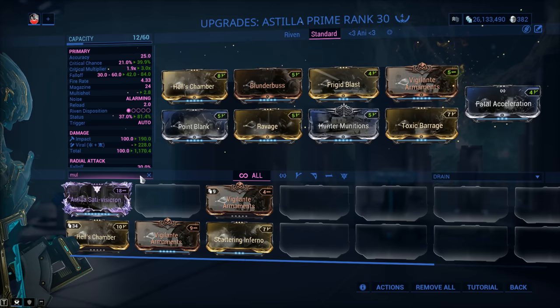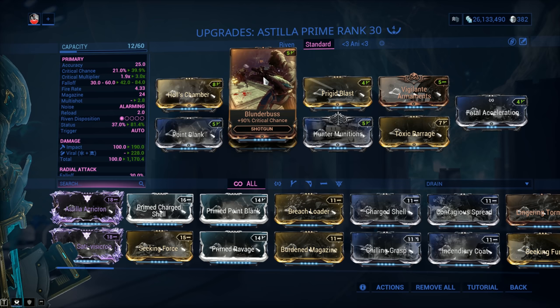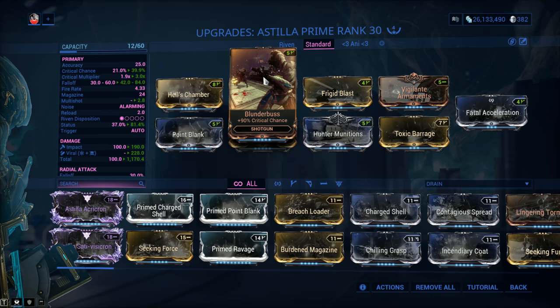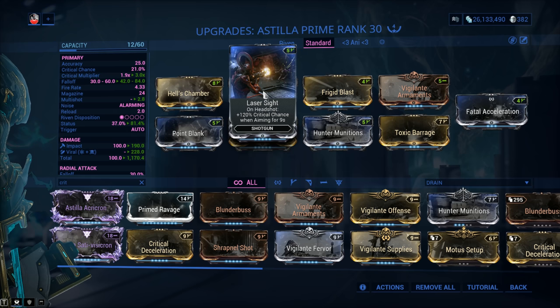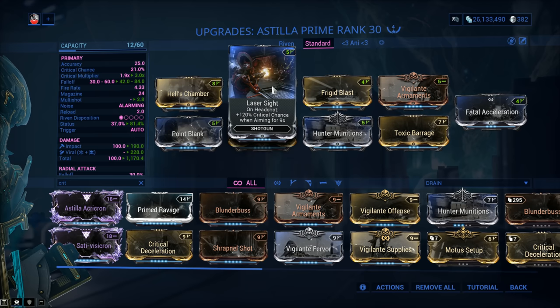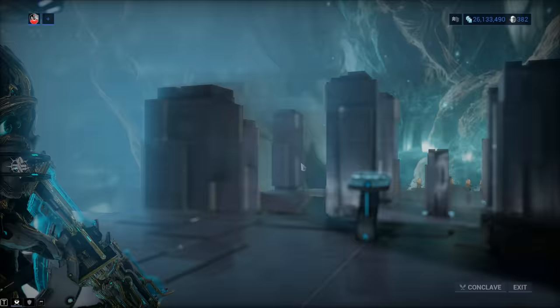Digital Extremes refuses to give us a Primed Blunderbuss, supposedly because that would make shotguns overpowered — which was maybe true before the melee meta. Forget about Blunderbuss; go with Laser Sight instead. It gives 120% critical chance opposed to 90%, but it requires a headshot while aiming. Nine seconds is more than comfy enough. And of course, you can go with both Blunderbuss and Laser Sight — more crit, more Slashes, with Hunter Munitions.